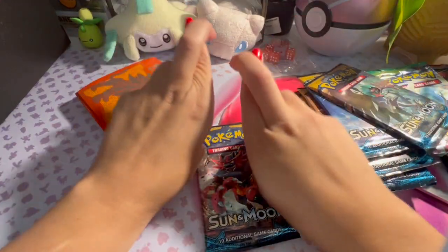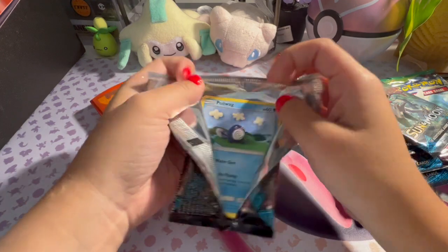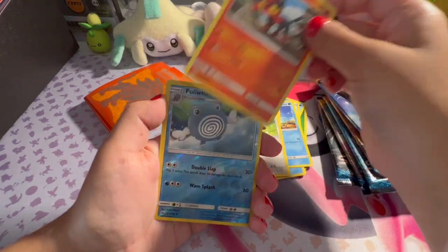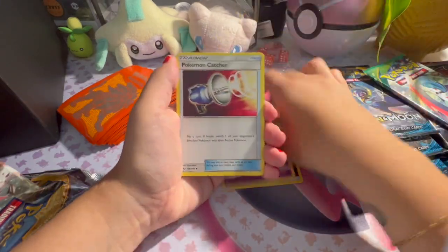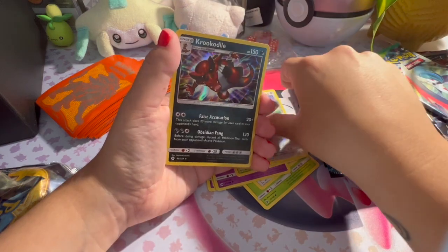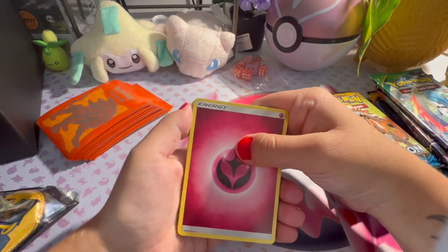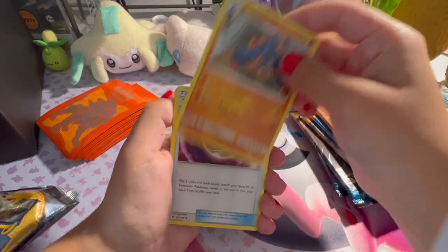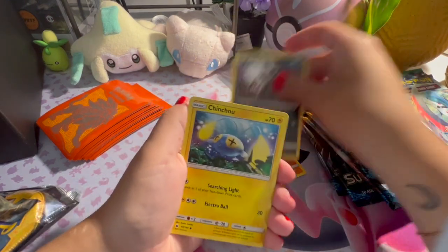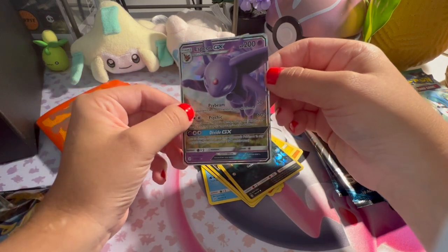Manifesting rainbow Seeker Air GX's. Oh, reverse holo wonky Eevee and holo Crocodile. Fairy Energy is my favorite for no reason — actually not for no reason, because it's pretty and I like pink cards. Let's hope I get some pink cards today.